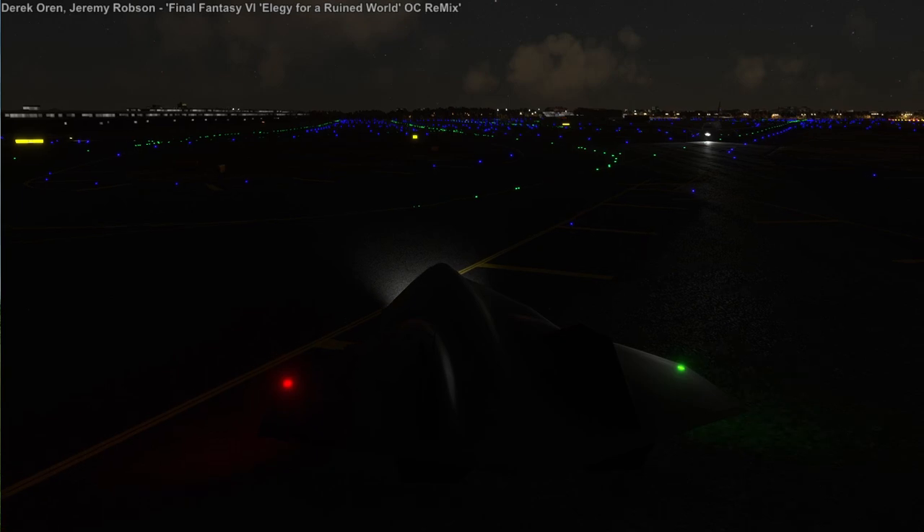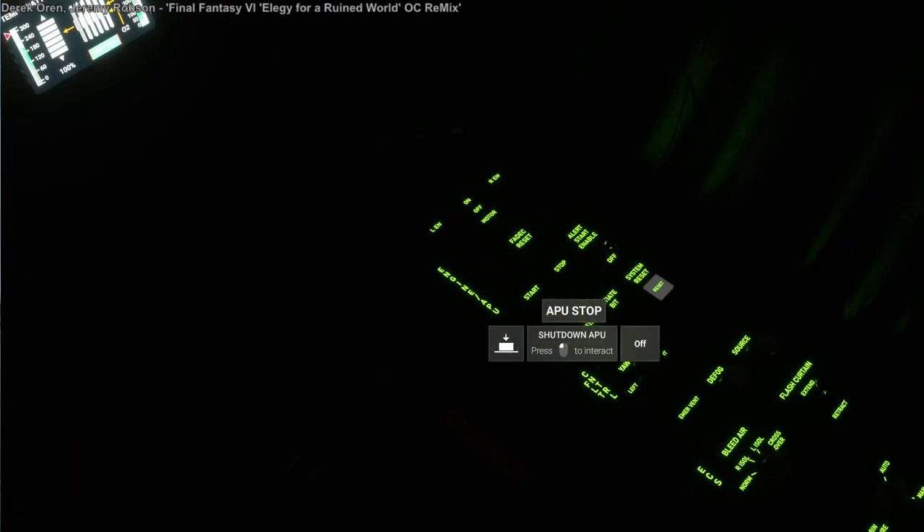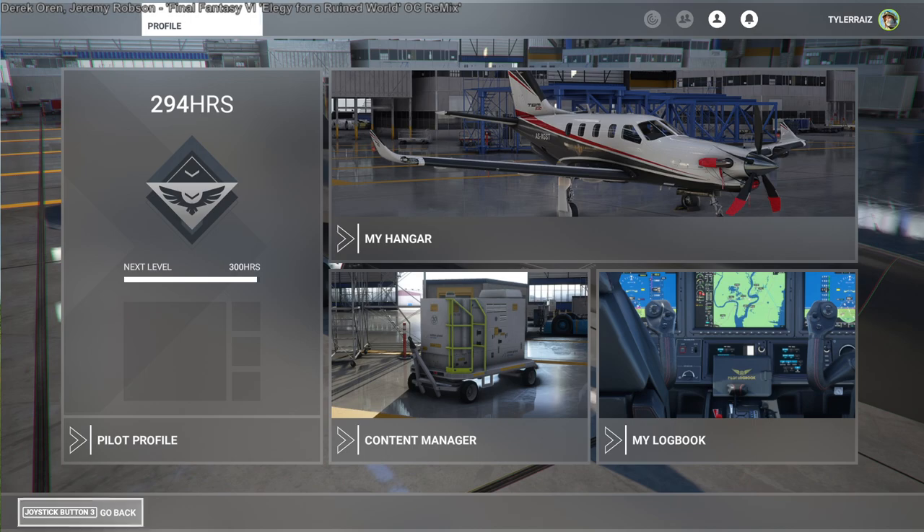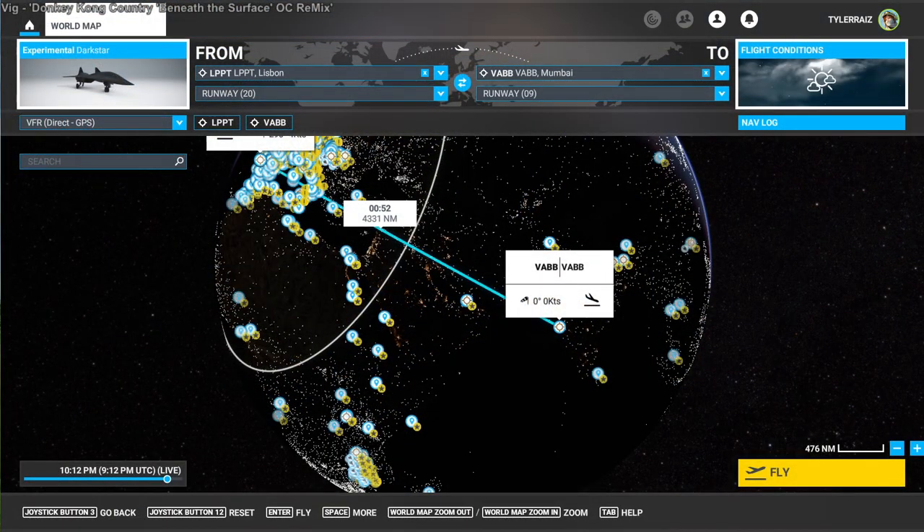I tried to figure out how to properly shut it down, but I couldn't get it to acknowledge that the flight had ended in a normal way — shutting down the battery or fuel to the engines didn't work. But anyway, that flight was 1 hour and 15 minutes to fly 4,880 nautical miles. Most of the time is actually just taking off and landing — maybe 45 minutes on the scramjet.